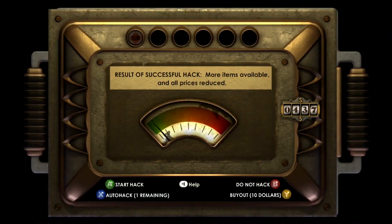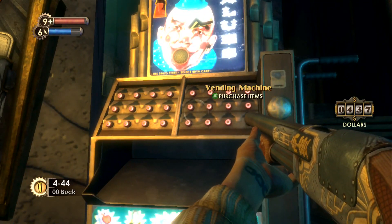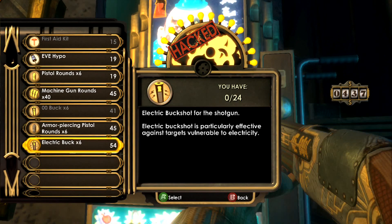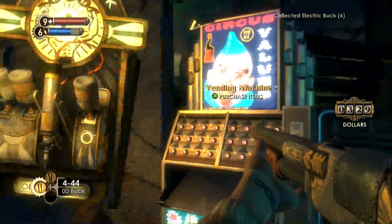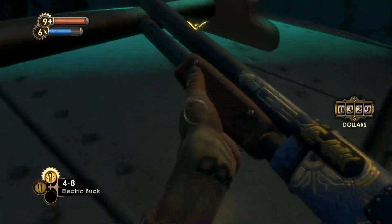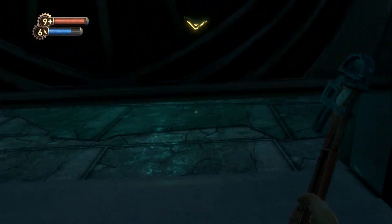Over here we're going to go ahead and hack this. Now that that's done — I swear to God, that takes like a minute every time — we can buy some better ammo. I'm going to buy two of these electric bucks because we'll need them for the upcoming Big Daddy boss fights. The electric buck buys us some time fairly decently, so it's good to have.